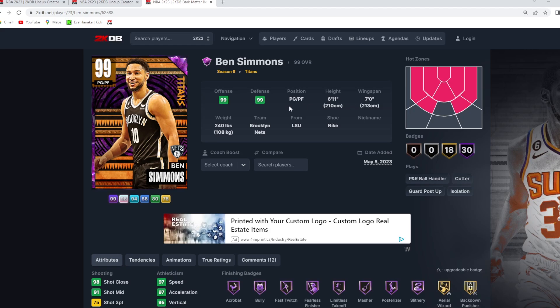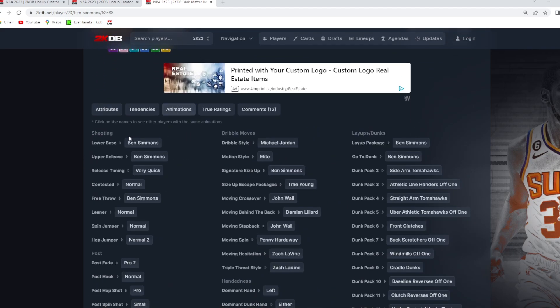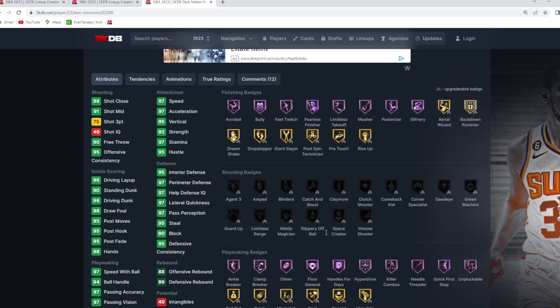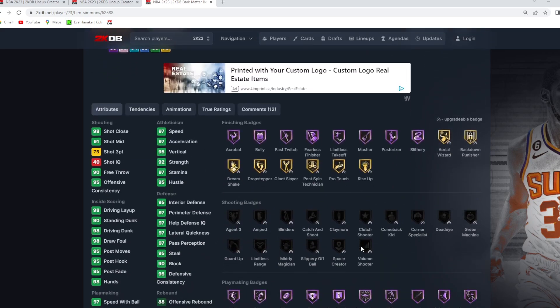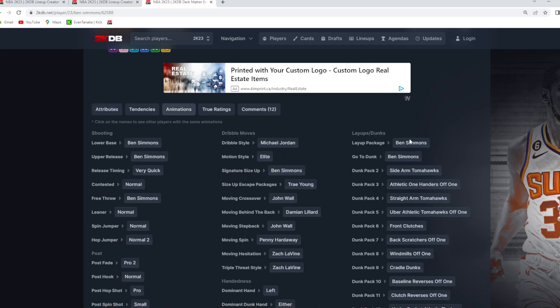Ben Simmons is our starting point guard — 6'11" at the 1, 7-foot wingspan. I know he doesn't have the fastest jump shot and he doesn't have that high of a three-ball or any shooting badges, but this card is still 6'11" at point guard. He's probably still the best defensive point guard in the game — such a good player model, he's quick, he's athletic, he's got pretty decent dribble sigs, and he's one of the best slashing point guards in the game.